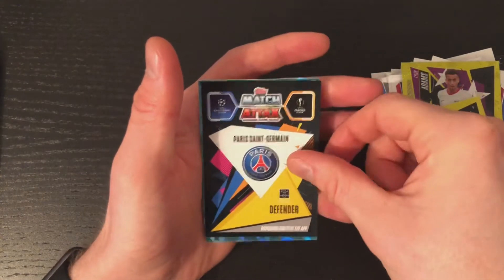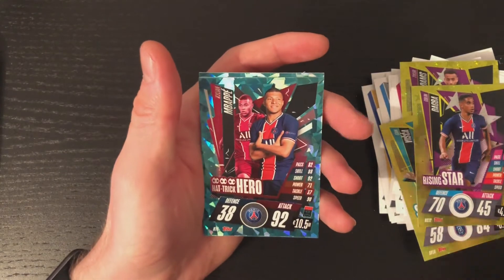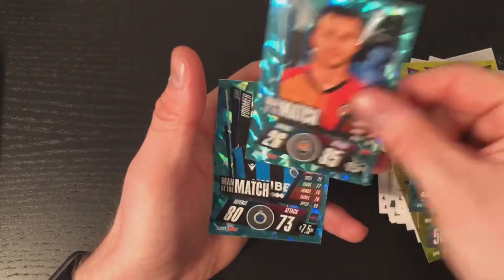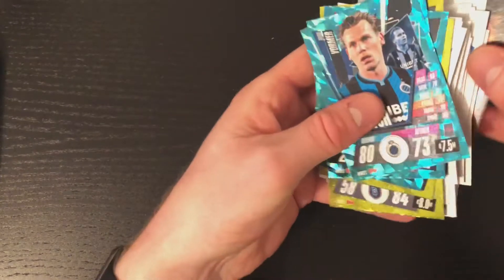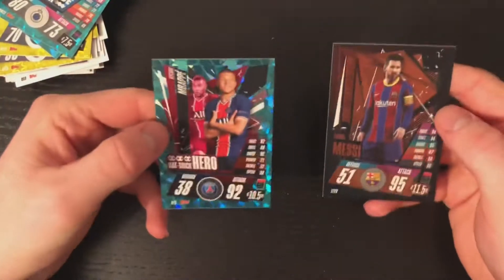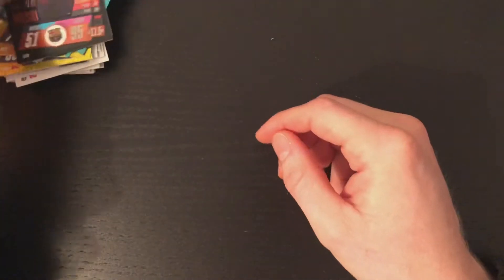We've got Tyler Adams, Vizca, and Mbappé Hattrick Hero — that's cool! And Malamorma as well. So that was the 44 cards; some good cards in there. The two main ones are the Mbappé Hattrick Hero and the Lionel Messi bronze limited edition.